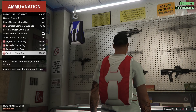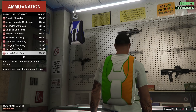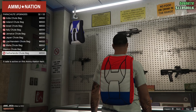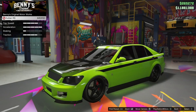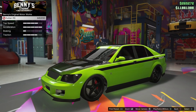And a discount on the parachute bags — so if you want one for your country, here's one for my country the Netherlands, and of course Mexico. There's also a discount on the Sultan RS upgrade at Benny's.